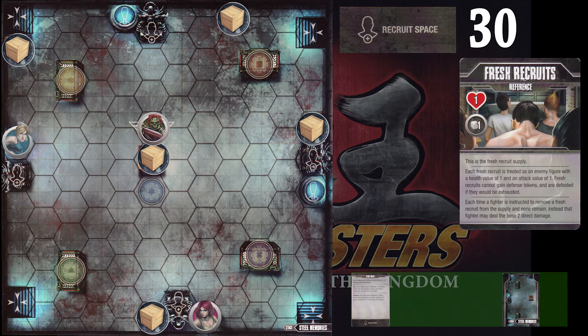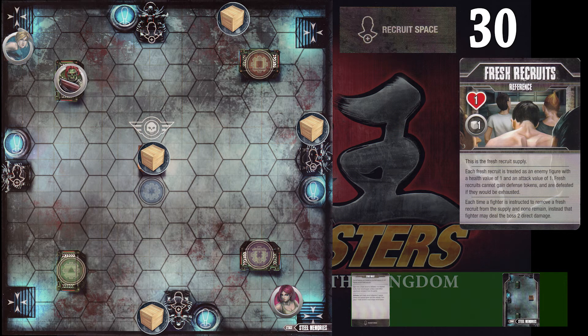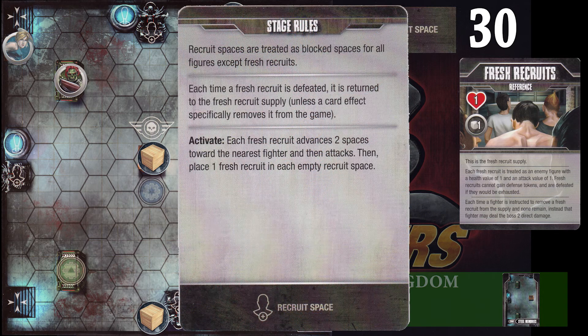Right now we're going to take a look at what would happen if you pulled one of those objective cards. I'm going to move people around in between examples to show that things have happened, but you don't necessarily have to move anything — just know they're moving as an example of what their normal motion would be. We're going to say they defeated the minions that occurred during their threat phase and now we're moving on. Kimono has taken his action and we're now at the stage turn. Since this is the first turn there are no fresh recruits to put out or to advance two spaces and attack, so that means we need to place one fresh recruit token in each empty space.